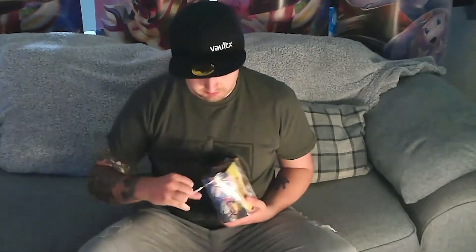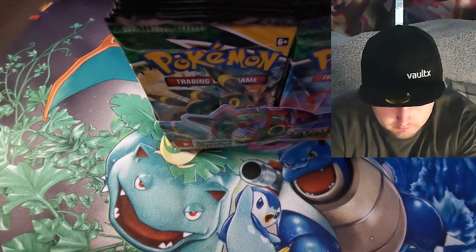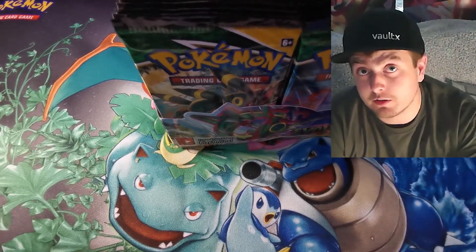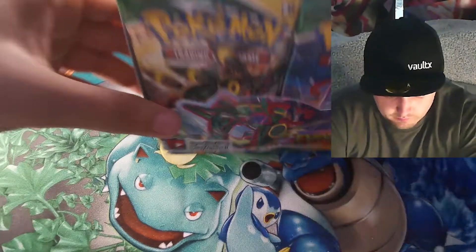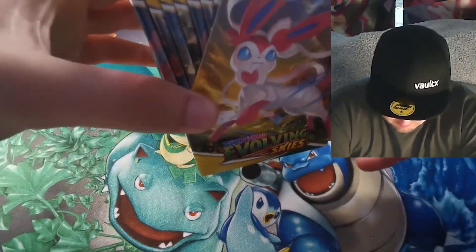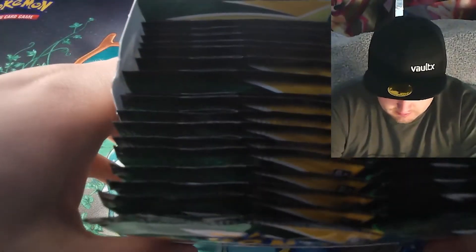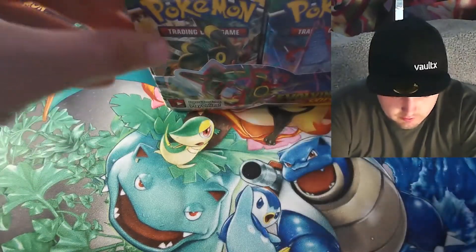Have a look at those pack arts — smells like expensive cardboard. Another box to add to the collection of empty booster boxes I have larking around. We've got Ray on the front, Umbreon on the side, Sylveon on the other side, and the V-Max Duraludon for the other artwork.